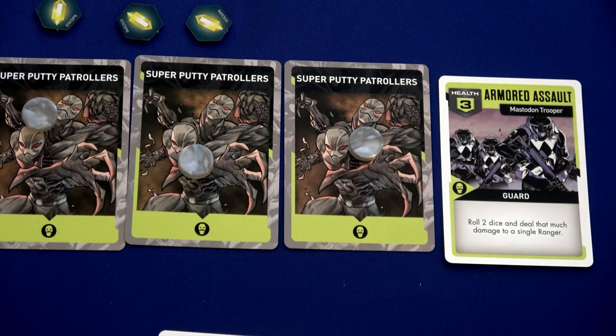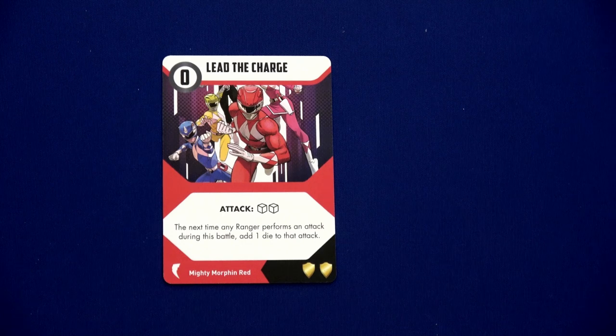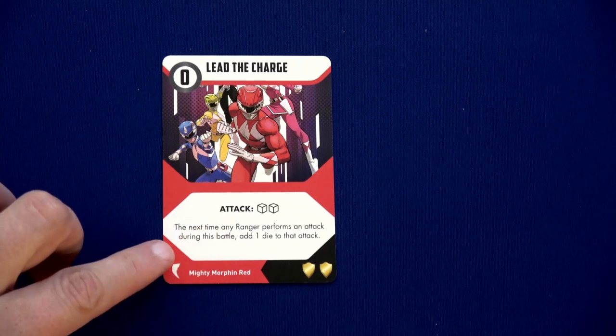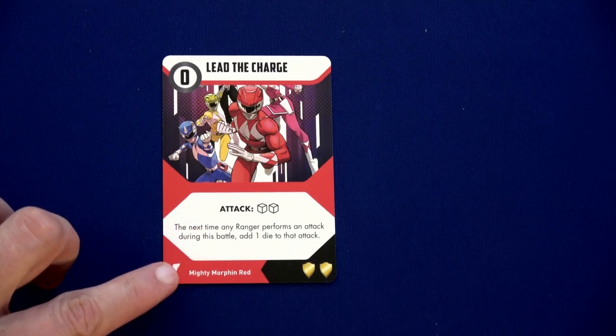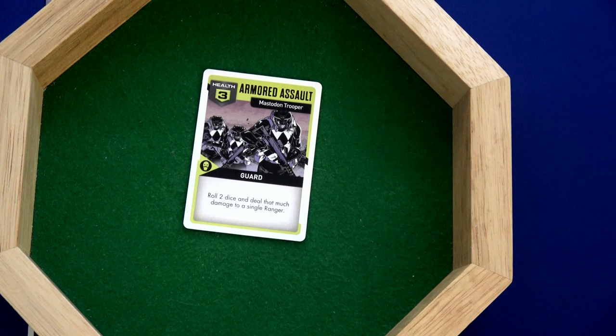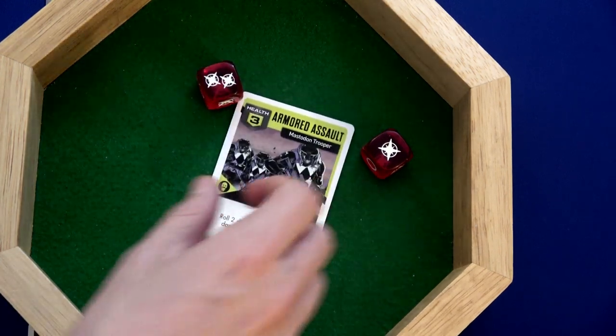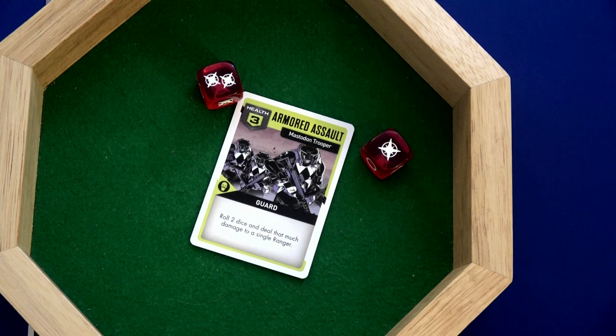This is actually working pretty well. Let's do another Lead the Charge — two dice, and the next time any ranger attacks add one die. We need three successes to take this out. Three — I didn't even need it! Done. We just took out that mastodon trooper.